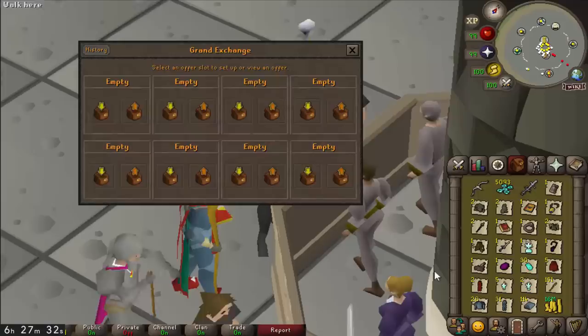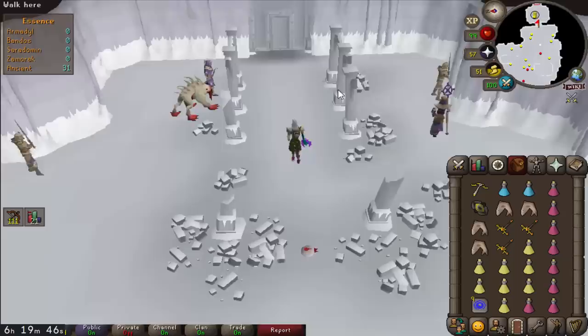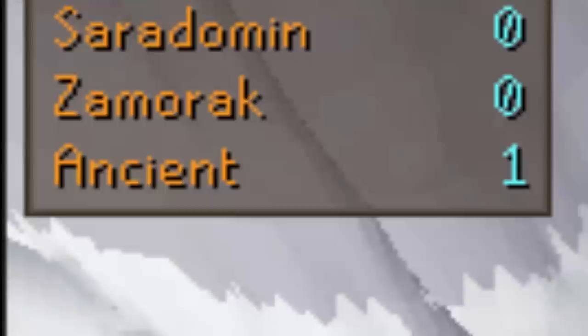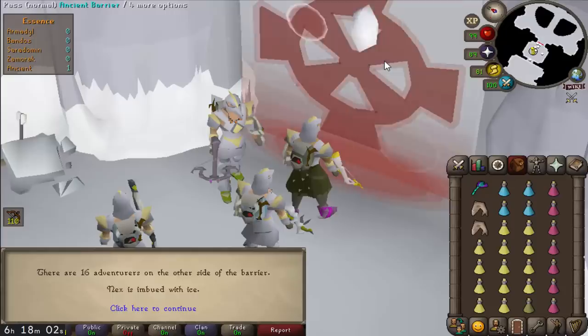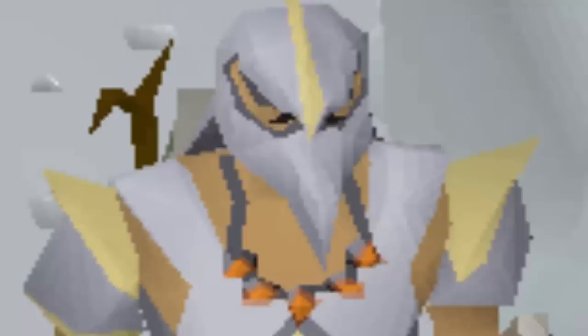I'm done with revs - revs is not going to get me over 407 mil in 24 hours. I sold off all my gear and bought myself a budget Nex setup. I completed all of the grandmaster combat achievements so Nex would cost 30 KC instead of 40. Six hours of Nex in a medium-sized team of 16 people - there's a chance I can get a drop and boost me over 500 mil. I got no drops, I saw no drops, and I had no fun. The moment of truth: 181 mil made in 24 hours. I'm actually happy with that even though it's mission failed - we probably won't get him next time.